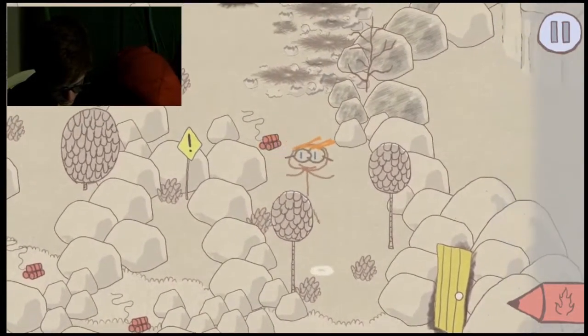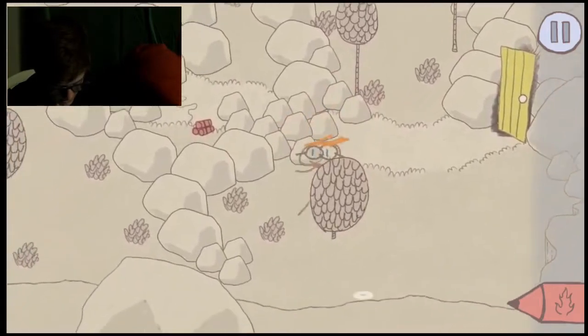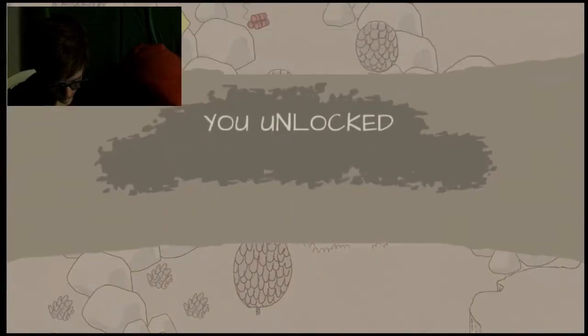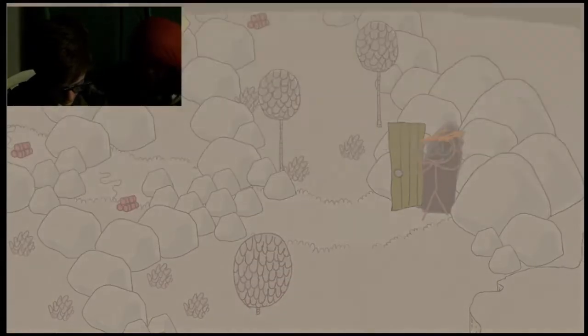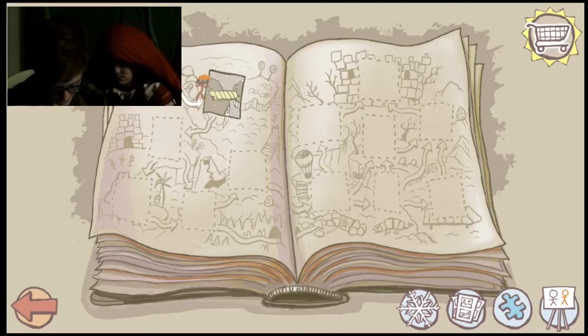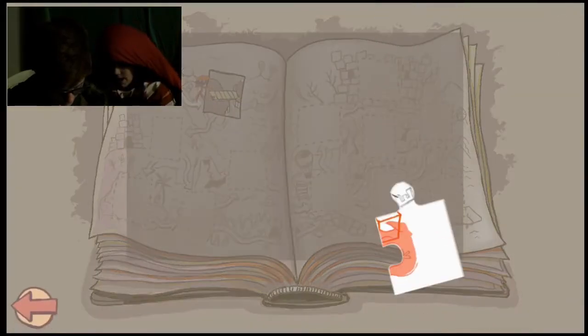There should be something else here, maybe, unless it's not in this level. I don't think there's a page in this level. You unlocked Armakillo Pass. We already unlocked that. There's only one ending. There's pages here. We have a winner thing, which I think is just a bonus level. The puzzle... it's me doing. Oh! I think that's what the puzzle is.